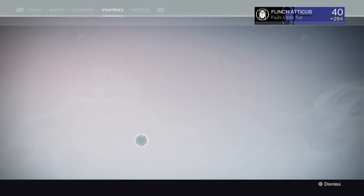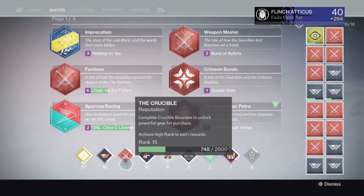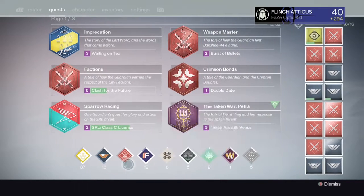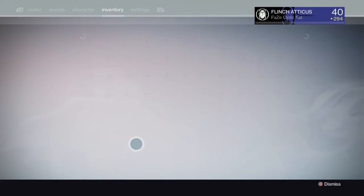Strategy number two is saving up all of your strange coins and motes of light, so as soon as the update hits you can just get straight into it, open packages, and try to get as much possible loot as you can for the day.